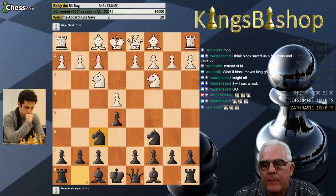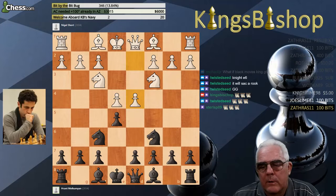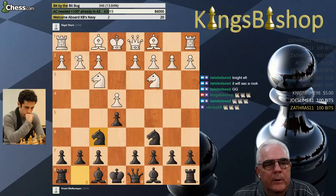The most common move here is Bishop B5, and the second most common is Pawn to D4 — giving you a Spanish game or a Scotch variation. Those are the two most common moves. H3 has only been played 61 times in the database.